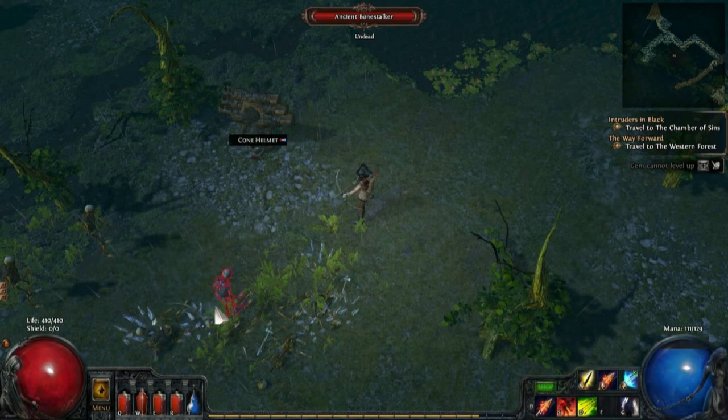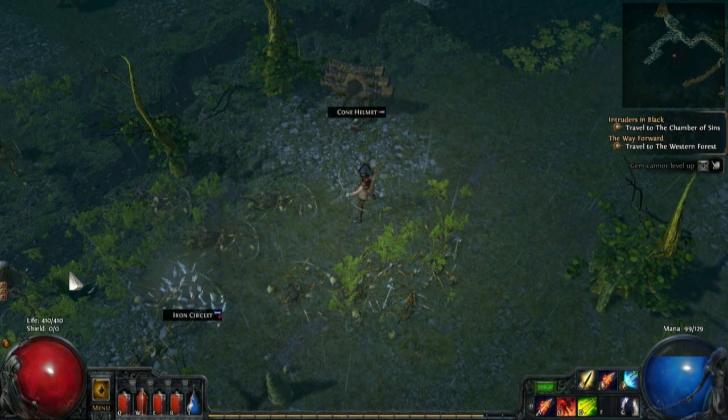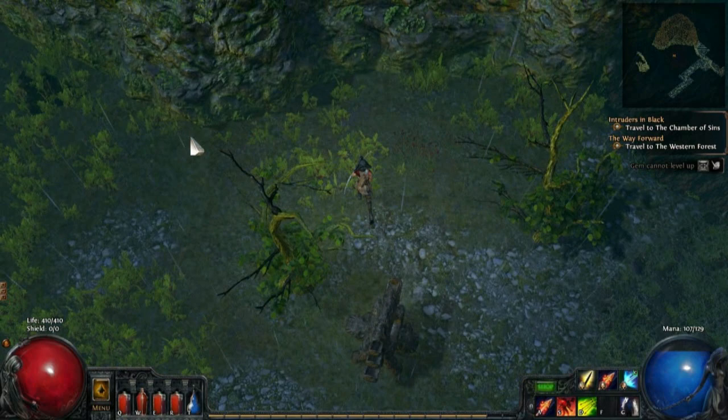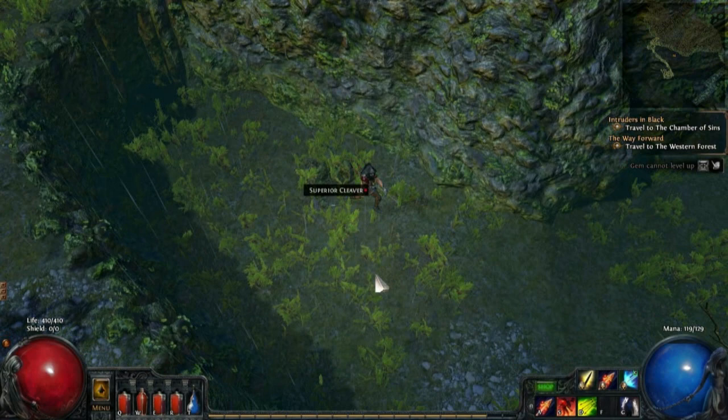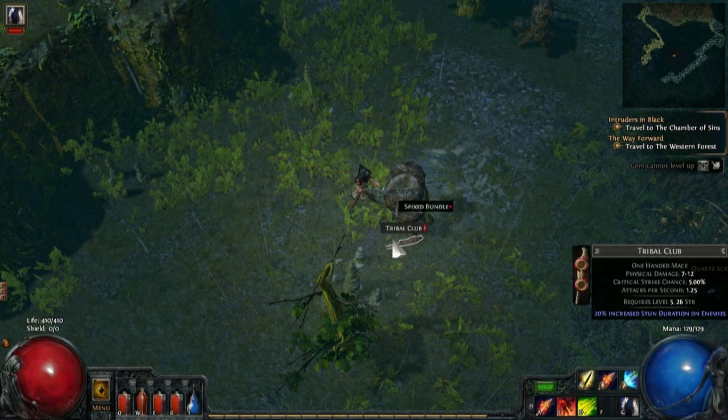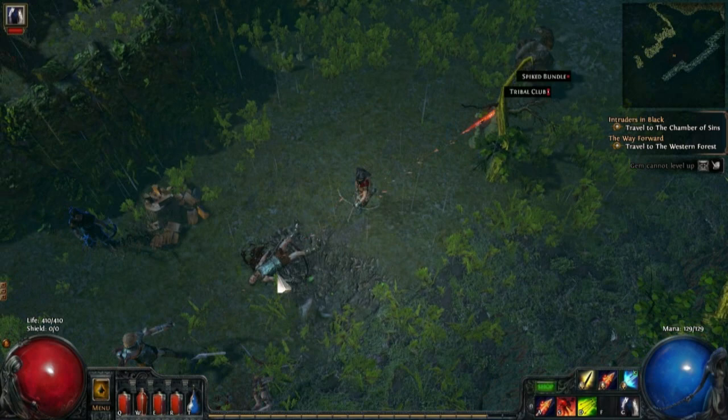The animate weapons spell isn't so useful. There's another one I just picked up where it animates weapons or armors and turns them into some sort of golem, but I can't use that yet because it's not the right color for the sockets I have. Maybe we'll use that later. Let's try this cleaver — there we go, come on cleaver! That brings a whole new meaning to saying you're going over to visit the Cleavers.